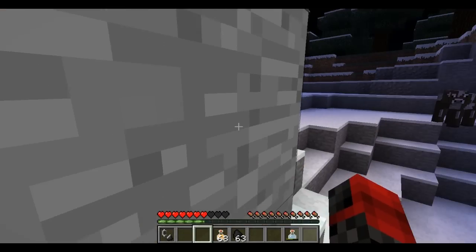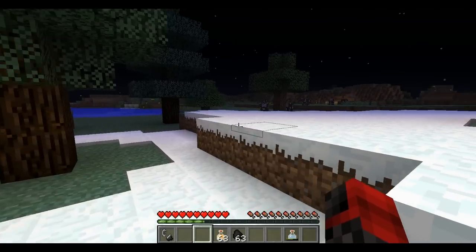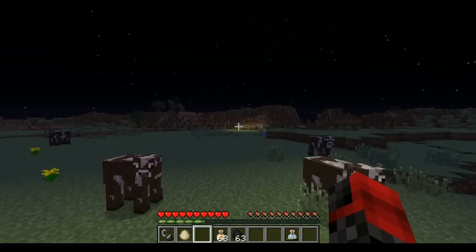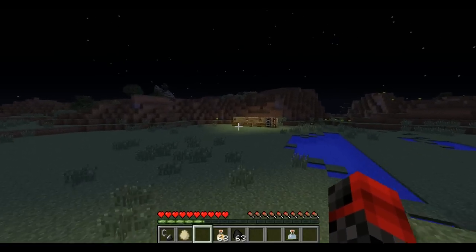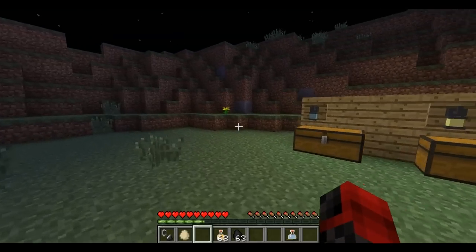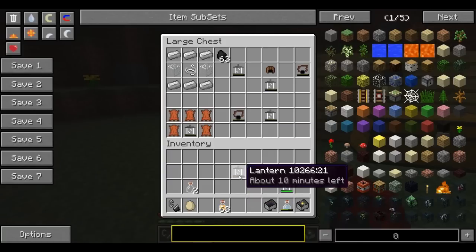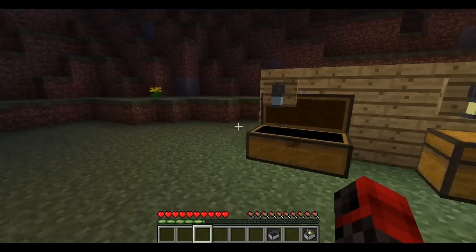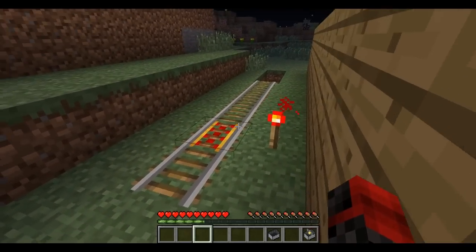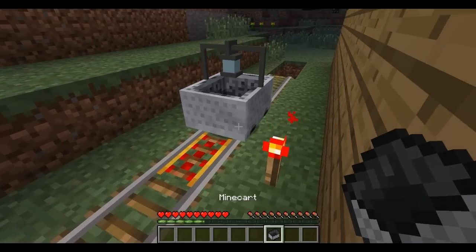There's one more special thing I want to show you. Let's make our way back to the display I made, with our lantern lighting the way. I'll toggle off the head torch. Let me grab the minecart with the lantern and put the other items back in the chest. I made a nice little track right here to demonstrate.